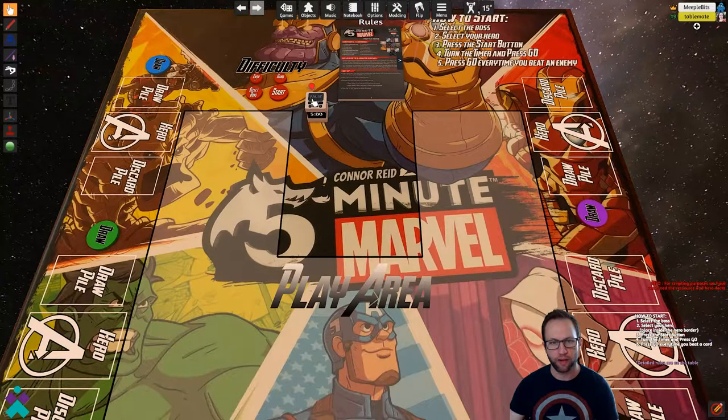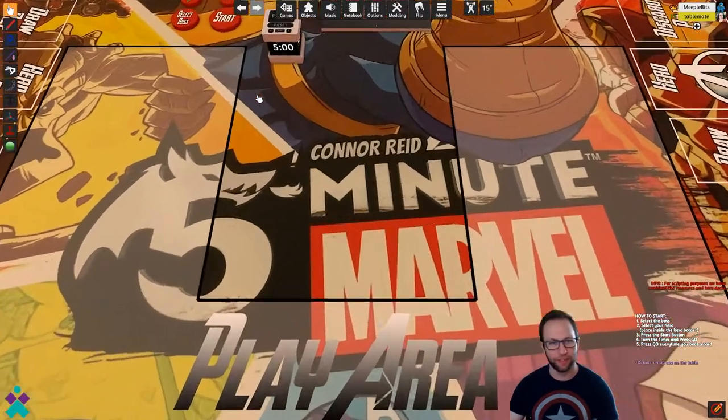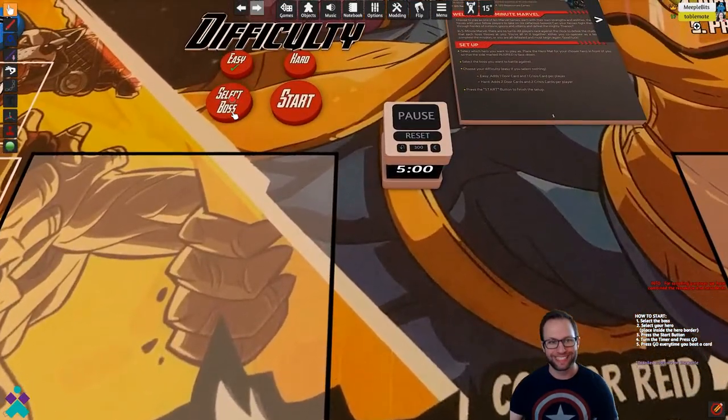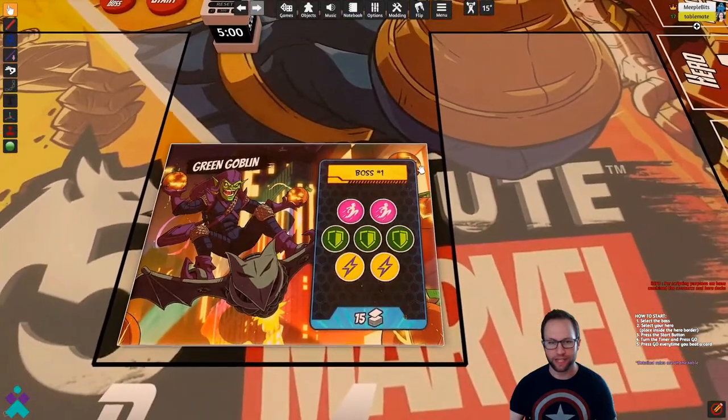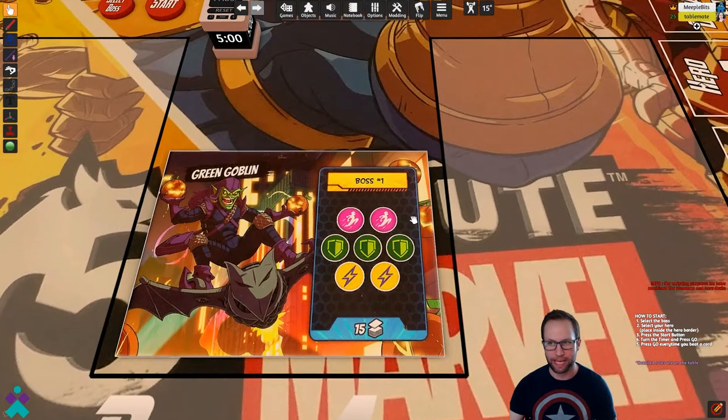We've got our timer right here. To begin, as it says, select the boss. Begin by selecting your difficulty — easy or hard. For demonstration purposes, let's keep it at easy. Then we're going to click this select boss button. The first boss has now been laid out onto the table.